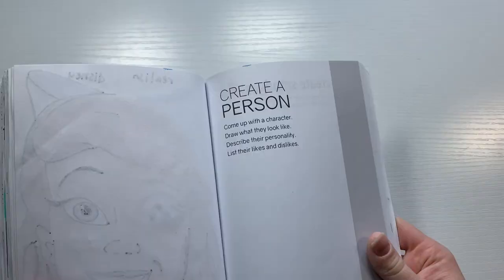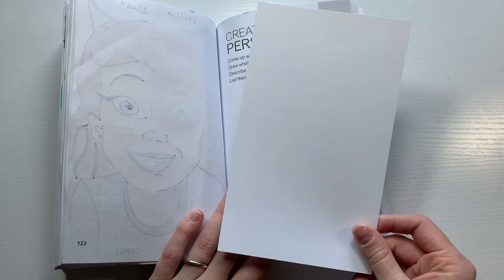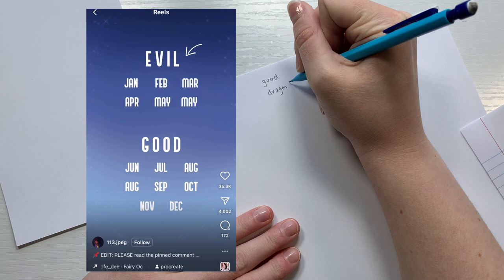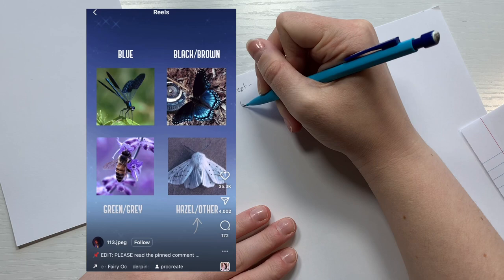Opening up to the first prompt of the day, which is to create a person. I'm going to refer back to this little thing I saw on Instagram: make a fairy OC based off yourself. If you're born in certain months you're going to be evil, and others you're going to be good. If your eyes are blue you get dragonfly wings, brown or black get butterfly wings, green or gray get bee wings, and hazel or other colors get moth wings. If you have any piercings, you give your character pointy ears.